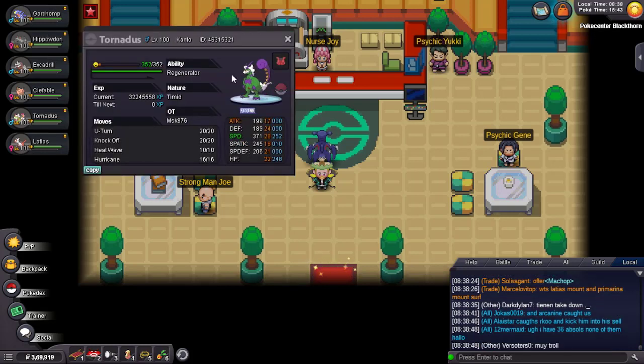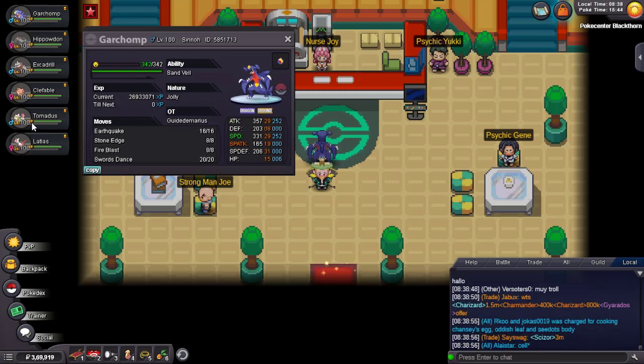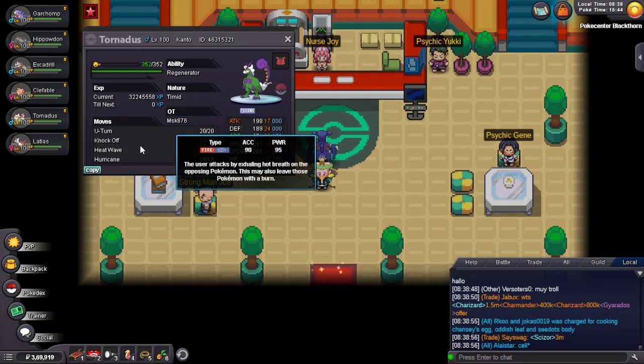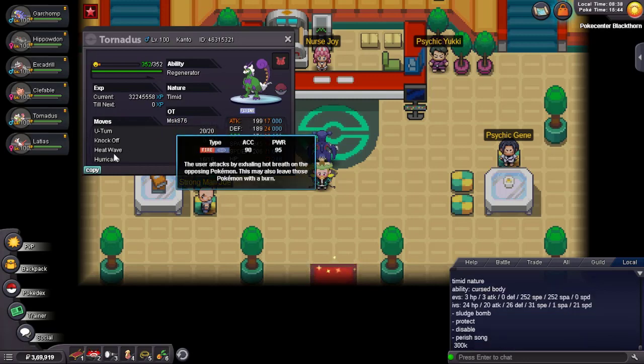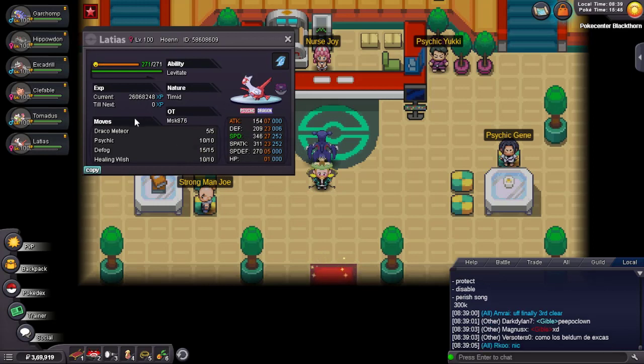So with Clefable and Toxic, those two are really great for stall matchups. Then I have Assault Vest Tornadus because I needed an Alakazam counter — if Alakazam copies Scarf that's really bad. Garchomp can survive one hit, but AV Tornadus is really great. We can use U-turn, Knock Off, Heat Wave for Ferrothorn and Scizor, and Hurricane.